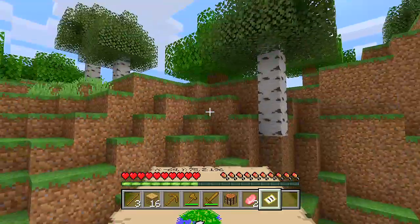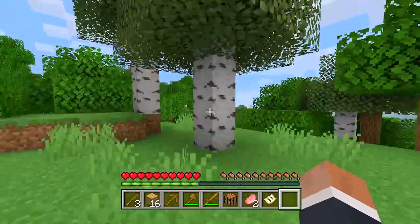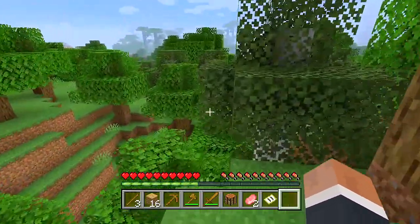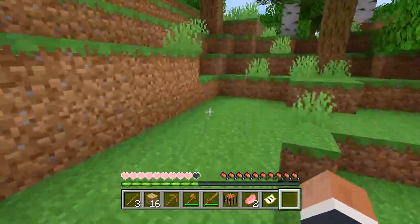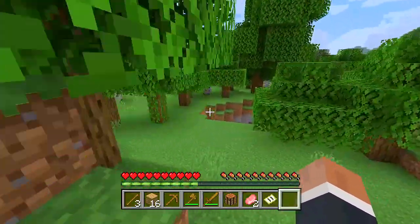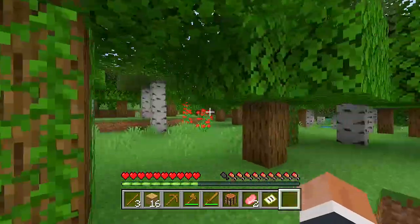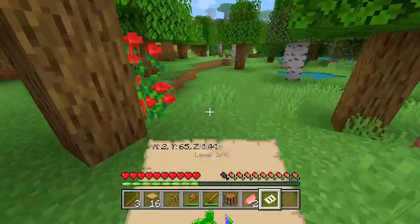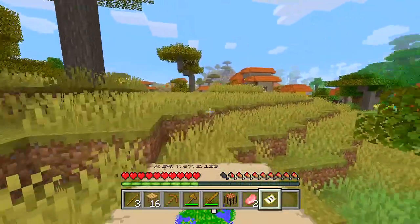Looking at the map, there's a lot of water and swamp areas over there, so maybe we head in this direction. I see a village - I think that's an updated village! There's a jungle too - we can maybe make a treehouse eventually in this series. Our overall goal is to make a little campsite, do some mining, and just explore around the map to see if we run into any of the new stuff.